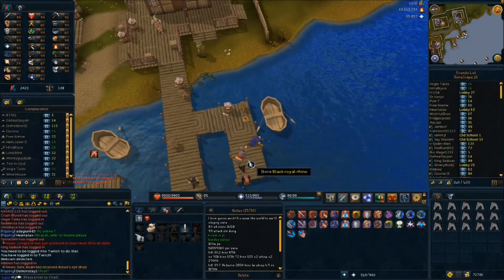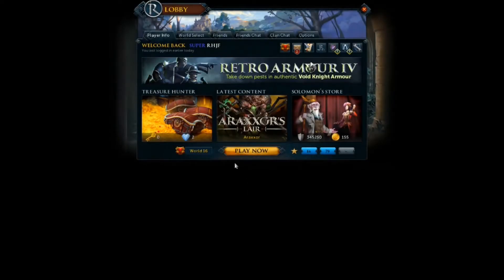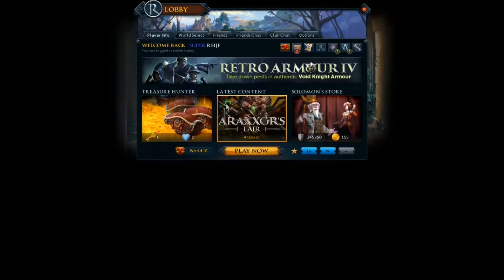RuneScape got a new lobby and it looks slick. The very first time I logged in today I was like, 'What is this?' but it's actually very nice looking. It shows you all of your general stuff, Solomon's store items, the latest content, Treasure Hunter, and all the old stuff too. It really looks nice and is definitely up to the graphical standard that RuneScape has been moving toward over the last year or so with all the graphical updates.